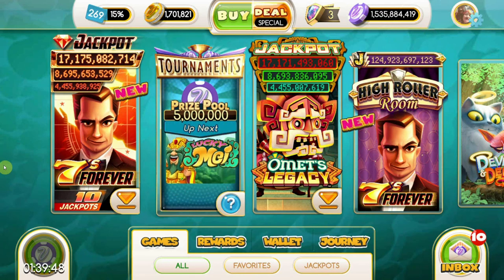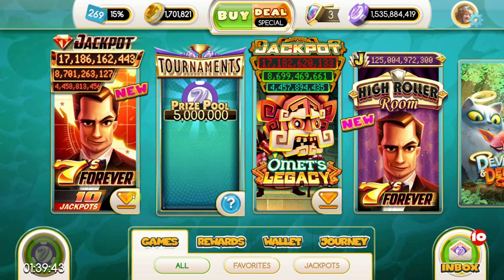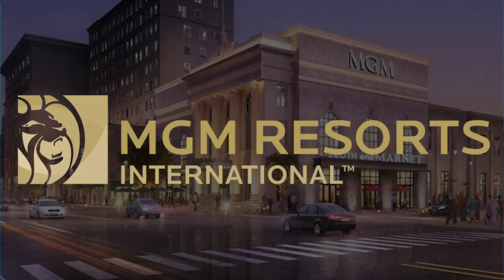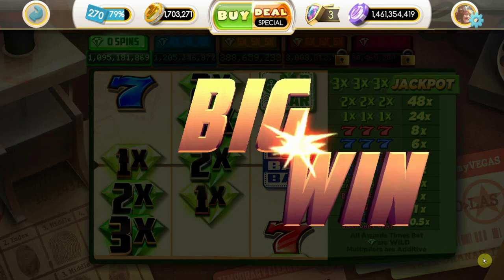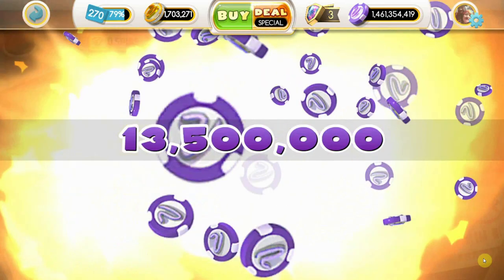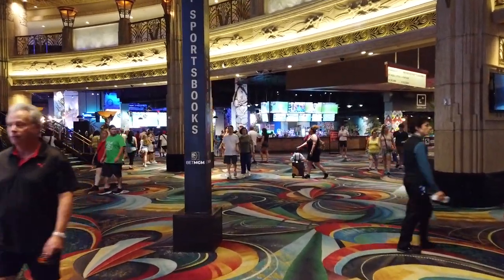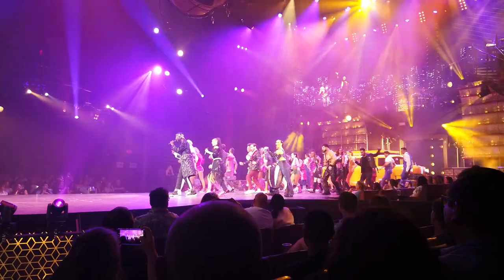For the uninitiated, MyVegas Slots is a series of apps available on Android, iPhone, and Facebook.com. It's published by the game maker Play Studios and sponsored in part by MGM Resorts International. The goal of the game is pretty straightforward: you play video game versions of the games you'd find in casinos, like Slots, Bingo, and Blackjack. In exchange — win, lose, or draw — you get free or cheap things at real casinos in Las Vegas, like buffet passes, hotel stays, and show tickets.